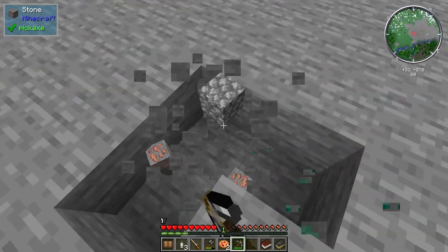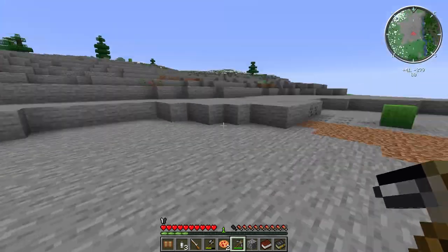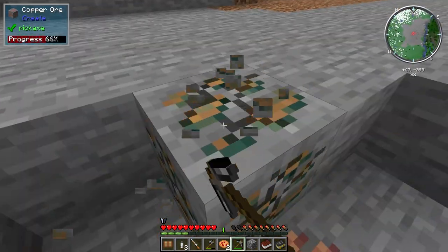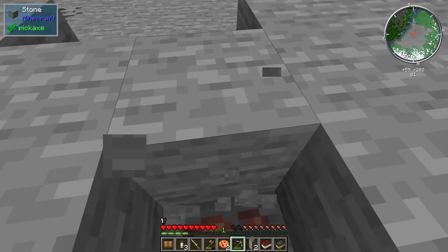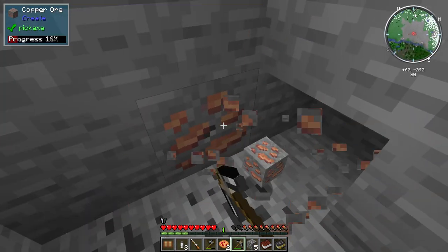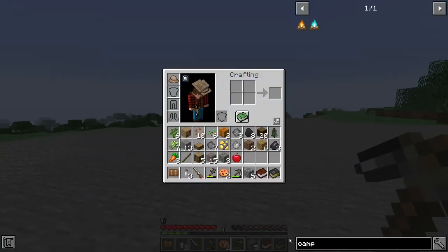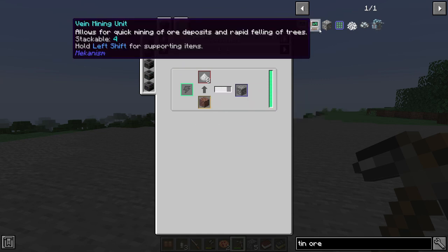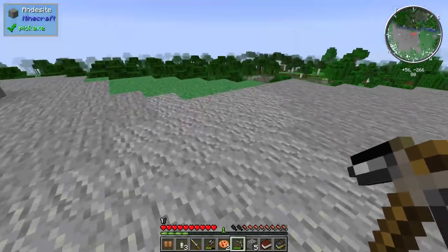We need to find tin. Looking it up — tin ore is found slightly less commonly than copper. Maybe we actually have to do a little mining. We don't really have any torches — can we make some? Yes, that works. These parts of the game work normally, which makes me happy. Sometimes I don't like it when all the recipes get changed. We also have Mekanism in this pack.